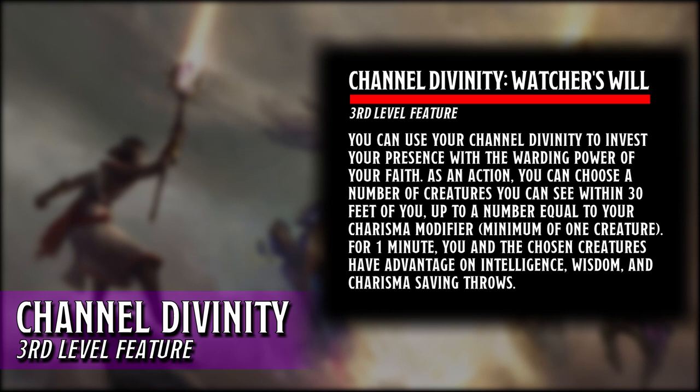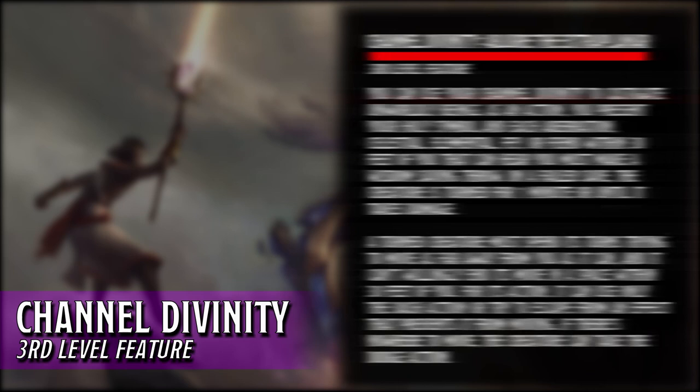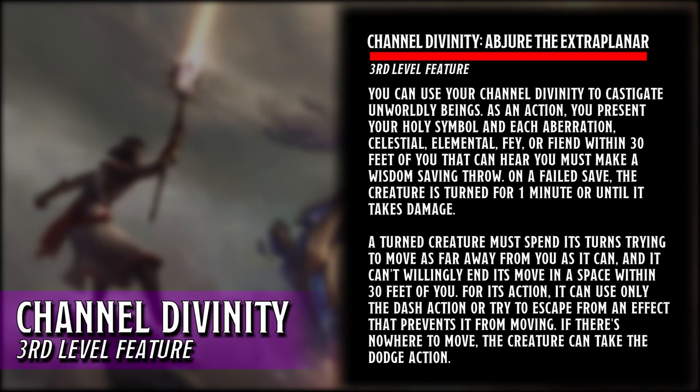The second option is Abjure the Extraplanar. As an action, an Aberration, Celestial, Elemental, Fae, or Fiend within 30 feet of us makes a Wisdom saving throw. If they fail, they are turned for one minute or until they take damage. They must spend their turn to move as far away from us as they can and they can't willingly end their move in the space within 30 feet of us. They can only use the dash action, use an action to attempt to escape from the effects that prevent them from moving, or if they cannot move, use the dodge action.